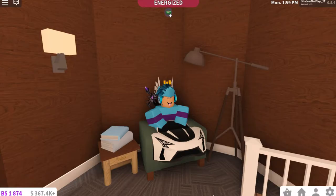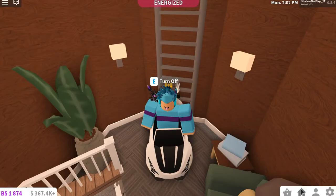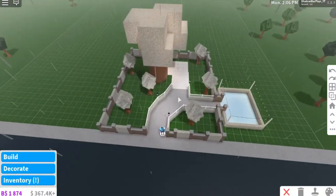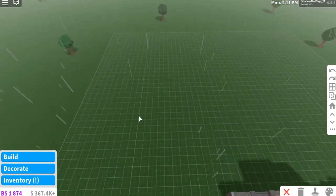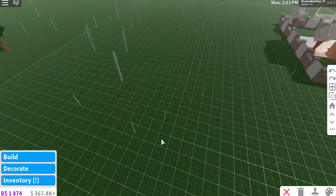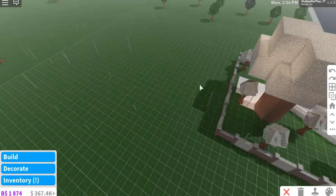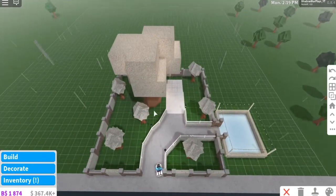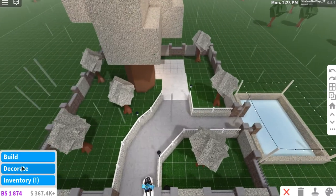There are literally security cameras now, so I gotta check that out. Oh my gosh, it's raining — they added rain, that is so nice! They also added a thicker line to see where the boundary is for a small plot. I'm not gonna worry about my snowy trees right now.